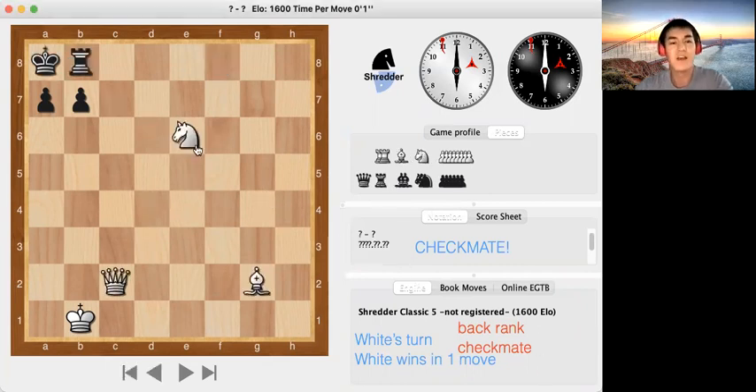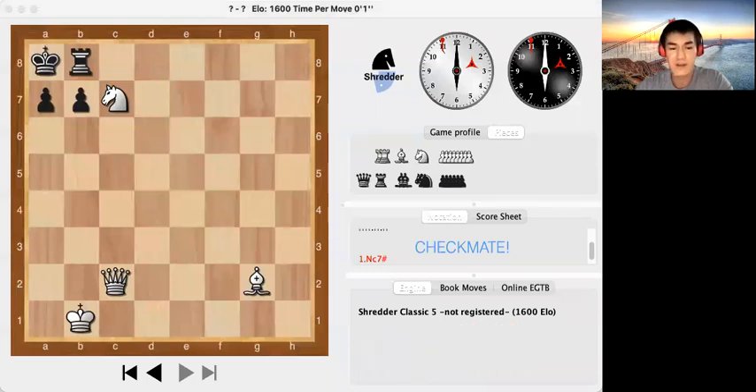Let me show you another type of checkmate. In this position, if the white knight goes to c7, this is also a checkmate. This is called a smothered mate. The black king cannot escape the check because its own pieces are blocking its way, no piece can capture the knight, and since the knight jumps, no piece can block the jumping check. That's why this is also a checkmate.